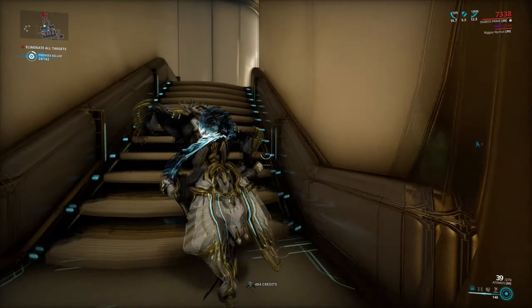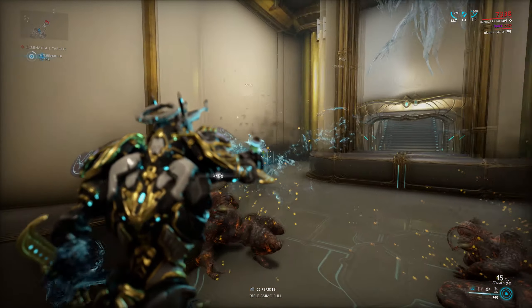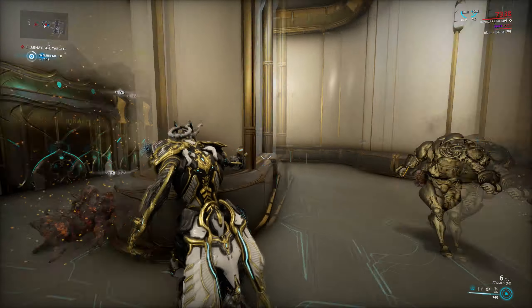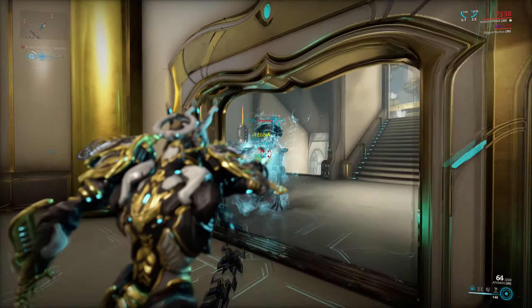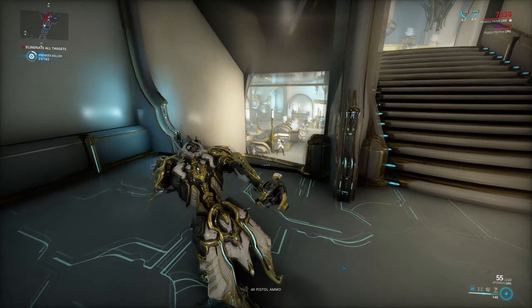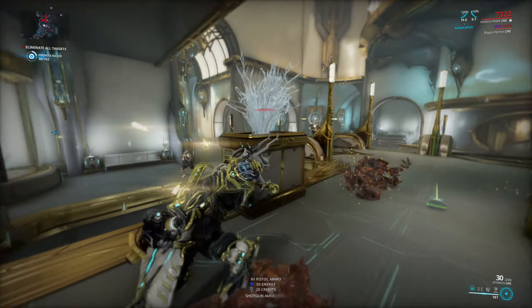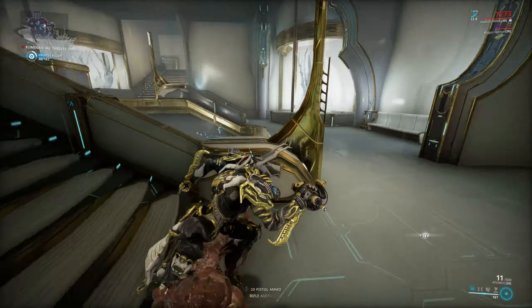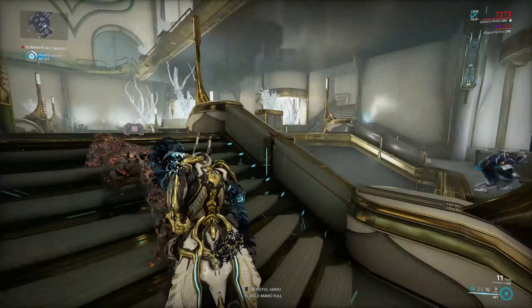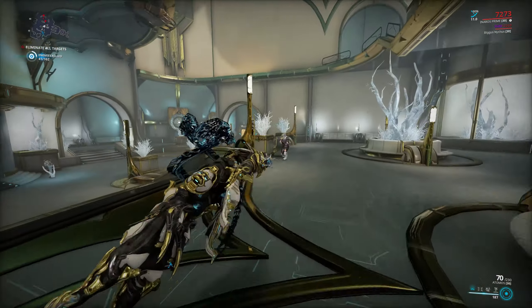But don't expect the Atomos to scale endlessly, because as soon as the enemies get a little bit too beefy for your damage, you hit a brick wall in the form of running out of ammo, which is the biggest problem with this weapon. Its ammo economy is not great, because unlike many other beam weapons that drain ammo pretty slowly, the Atomos chews through it really fast. So if you want to do anything beyond star chart level, I would highly recommend you run some form of ammo mutation on the Atomos, whether it's just normal ammo mutation in the Exilus or simply running Carrier.